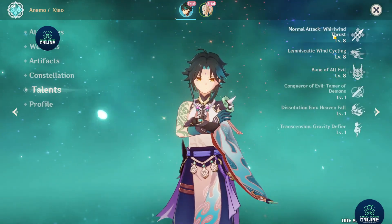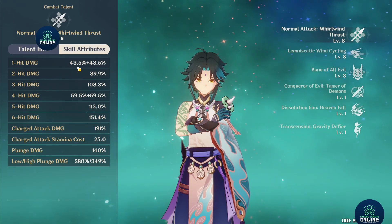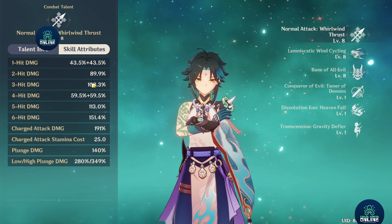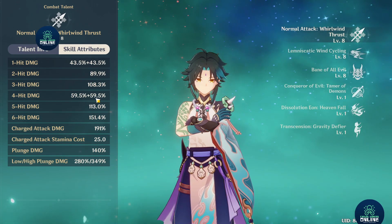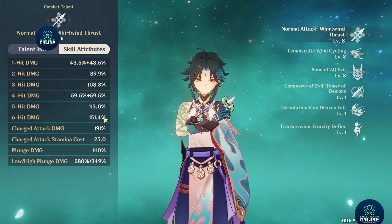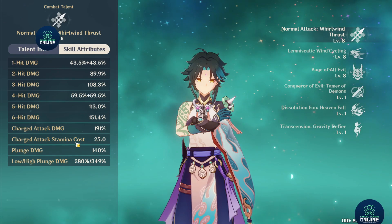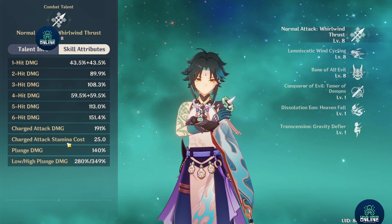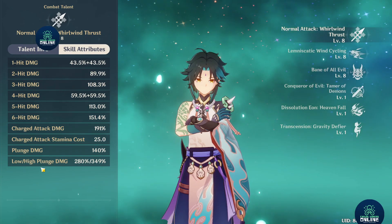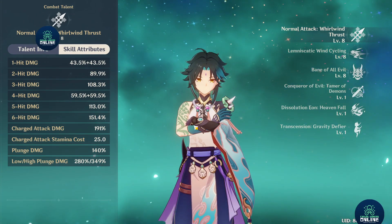The talent is only level 8/8/8. Looking at skill attributes: the first hit is around 86-87%, then 89%, 108%, the fourth hit is about 118%, fifth hit is 113%, then 151.4%. The charged attack damage is 191%, with 25 stamina cost. Plunge damage is 140%, and low and high plunge depending on distance is 280% and 349%.